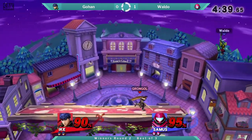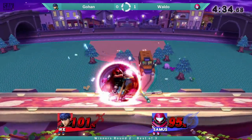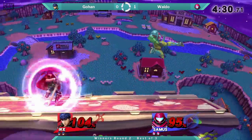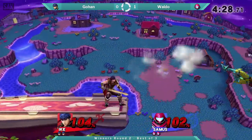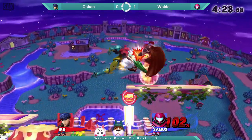There's those forward airs connecting again from Waldo. He's going to get the perfect shield off.